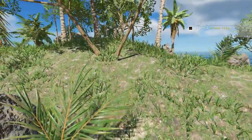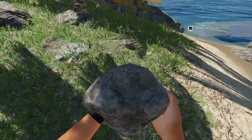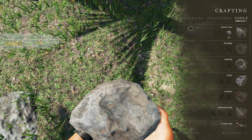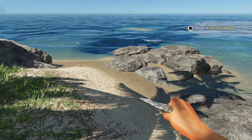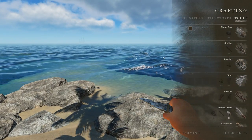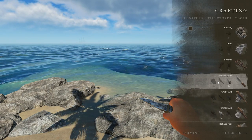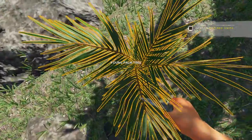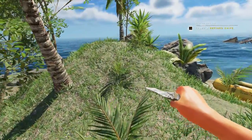Craft a stone tool — requires two stones. Here's a stone, pick that up; here's another one. The rock has been added to your backpack. Craft a stone tool — look at that! Looks like the experimental branch just brought in quick craft. Now craft a refined knife, which requires a wood stick and a lashing. That's totally different from before. Where are the yucca plants?